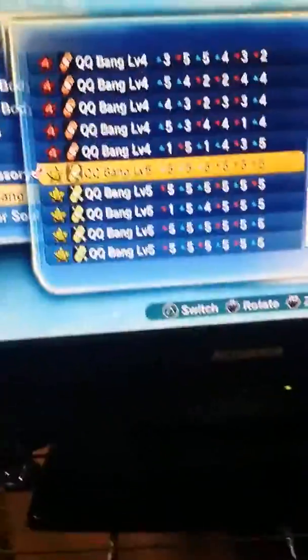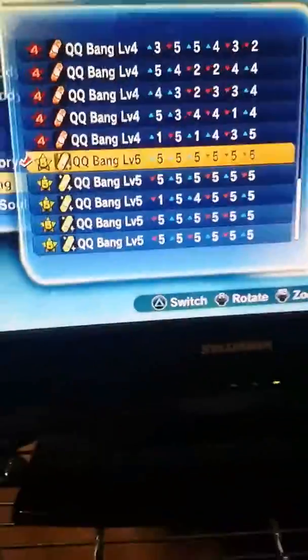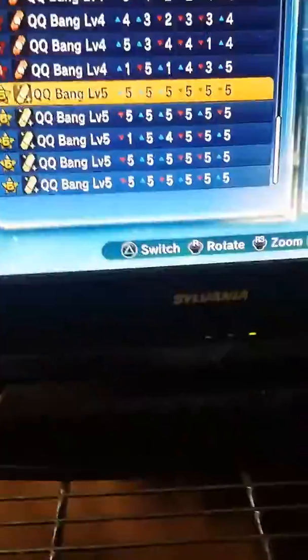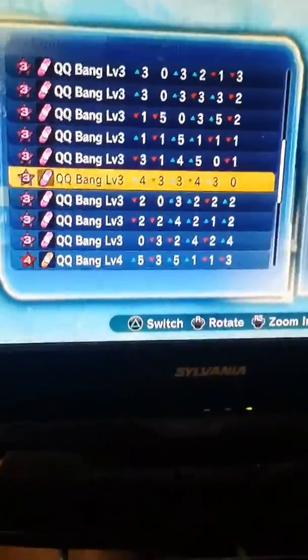If you want to make a troll build with body change, that works too. You'd have only 400 ki, enough for body change. If you have Final Command, they won't be able to use it. Like Burkle the YouTuber — he made a QQ bang specifically for less ki just for body change only. Those are some older builds.